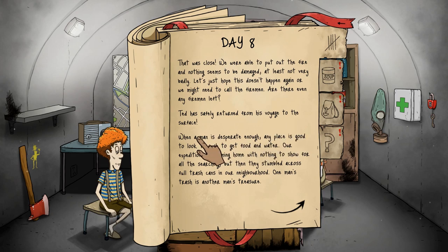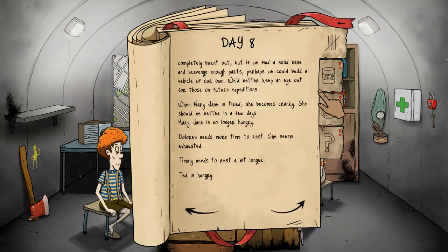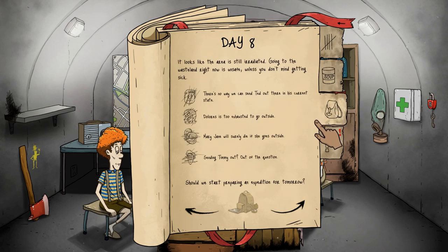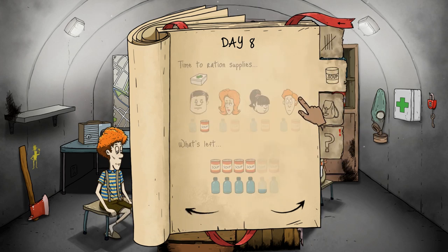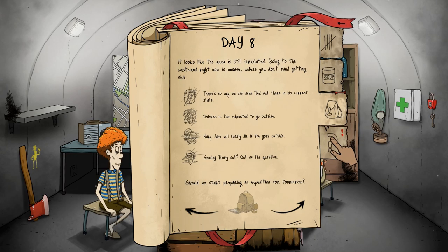We were able to put out the fire and nothing seemed badly damaged. Ted has safely returned from his voyage to the surface. When a man is desperate enough, any place is good to look through — food, water expedition. Nothing to show for all the searching, but then he stumbled across full trash cans. One man's trash is another man's treasure — we were able to find soup and a radio. There we go! But Ted is also severely sick, so let's give him a med kit and some food. Nobody's in good shape to go out for tomorrow.